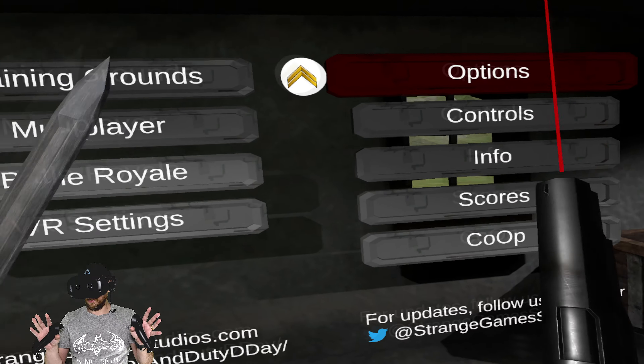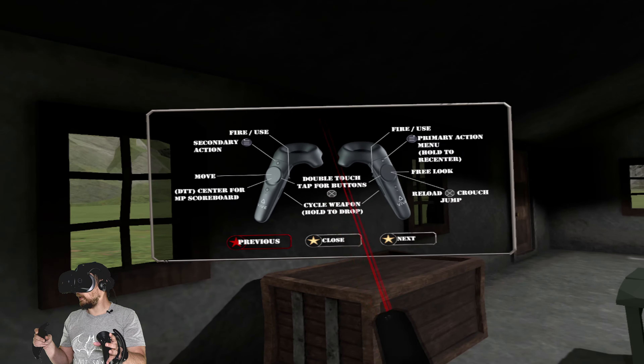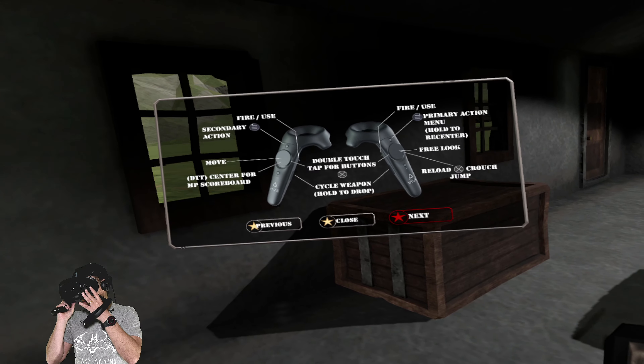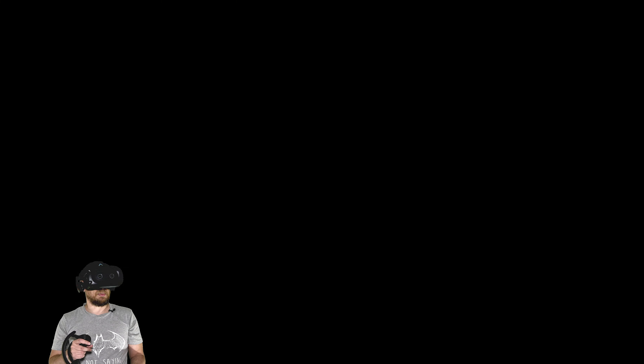The sticks do work, but as you can see right now it's showing Vive wands — it's got circle weapons. The double tap works for bringing up the scoreboard but I think there's a lot of things that just don't work. I have not managed to jump, reload, or crouch. I'm going to go back to the main menu — I did multiplayer last time, I'm going to try battle royale this time.